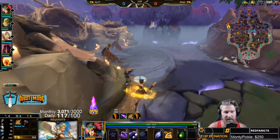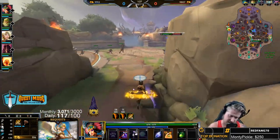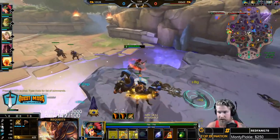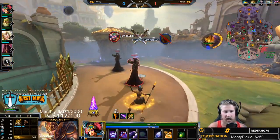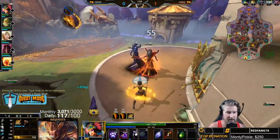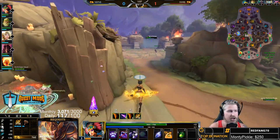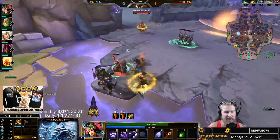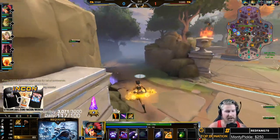Your second ability is called Feather Step, and this is your bread and butter on Awilix. It has a fairly low cooldown — only about eight seconds base — and it's the main ability you'll rank up to max first. Feather Step does different things depending on where you are in your attack chain. Your goal is always to have two attacks and then Feather Step. You'll know you're ready when you see the big circle — that means it does double damage plus AOE.